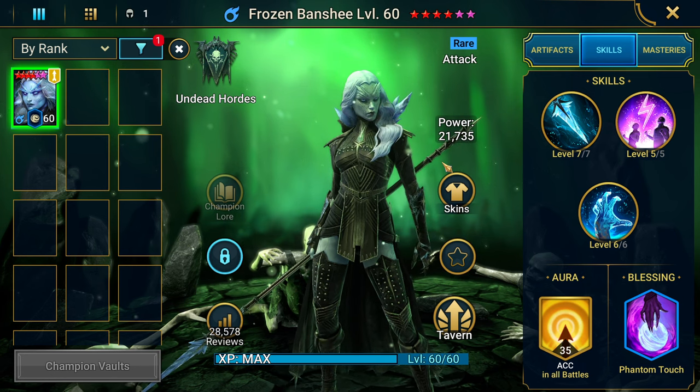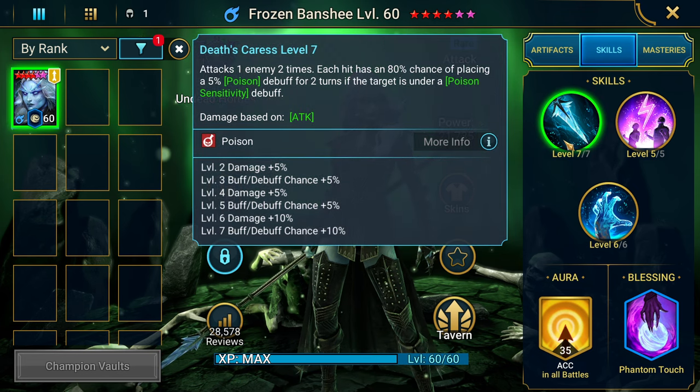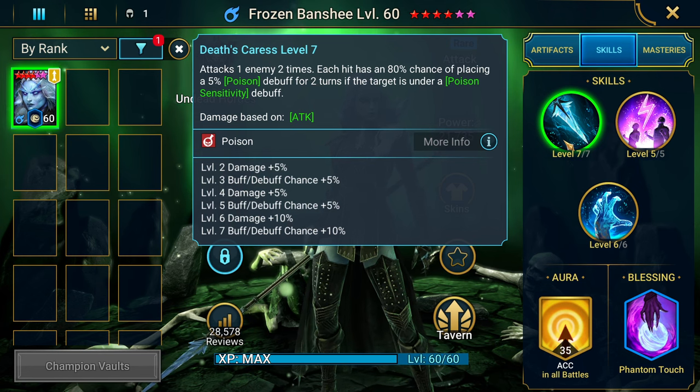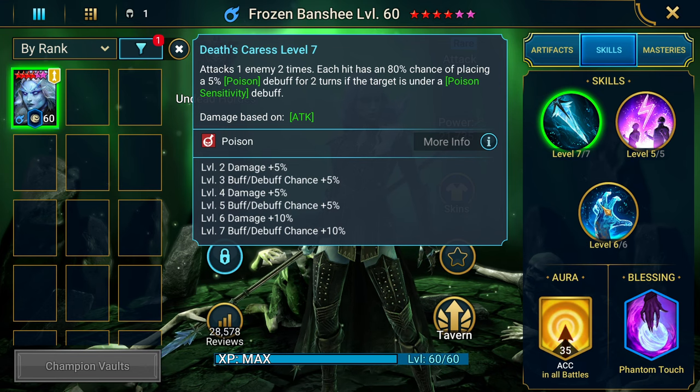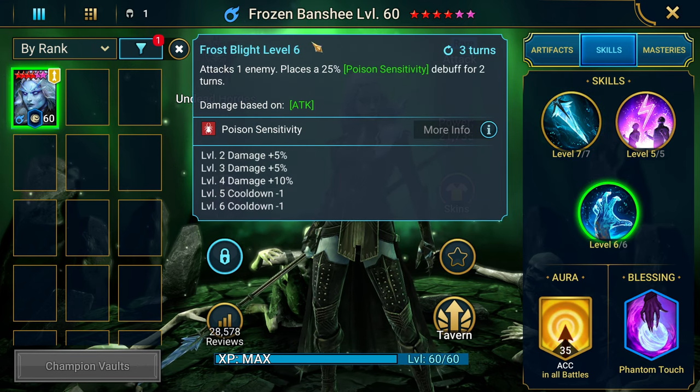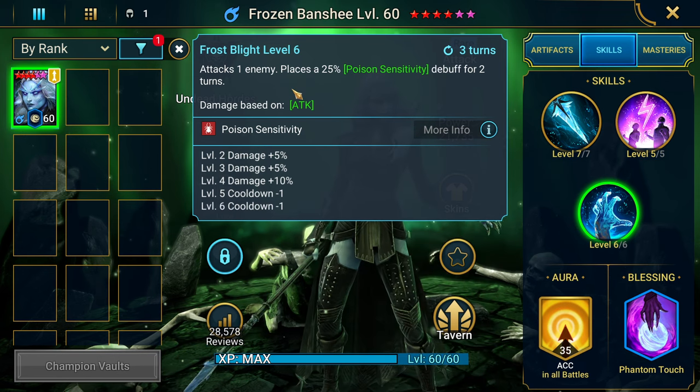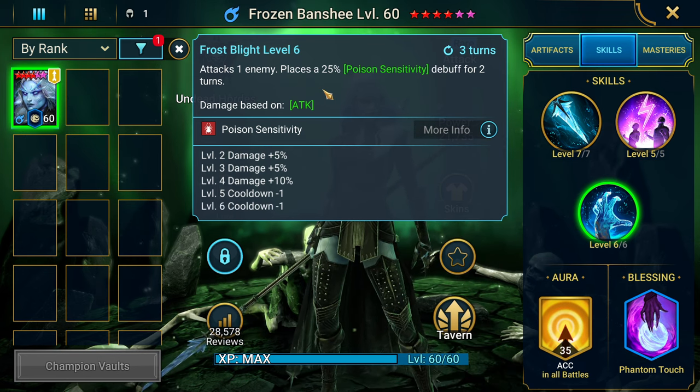If you're trying to progress in the game and pump out more damage, consider Frozen Banshee. Her A1 attacks an enemy twice, with each hit having a 100% chance of placing a 5% poison for two turns if the target is under poison sensitivity. Her A3 attacks one enemy placing a 25% poison sensitivity for two turns, so she has that built into her kit.